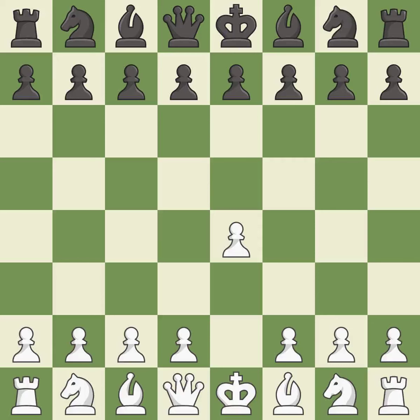Opening with the king's pawn controls the center and opens up the light-squared bishop and queen, often leading to sharp games. The Modern Defense plays G6 to fianchetto the dark-squared bishop on G7, where it will attack the center from the long diagonal. D4 takes full control of the center and opens up for more development. It is the last book move.